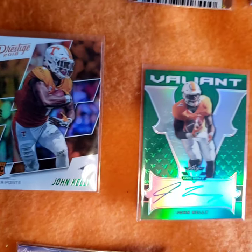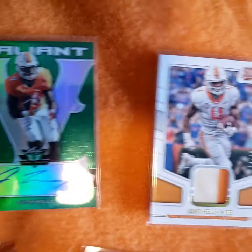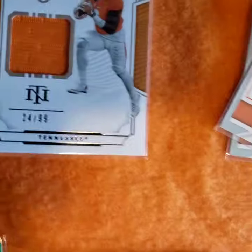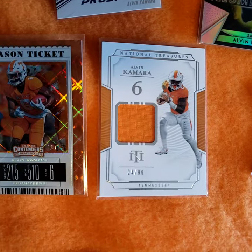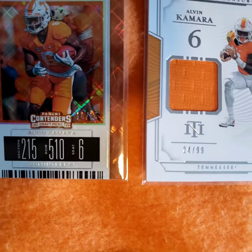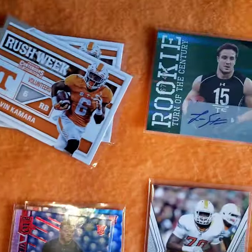Just a rookie. Green vile autograph. Vile jersey number 25 - National Treasure jersey.